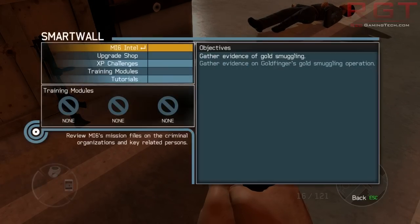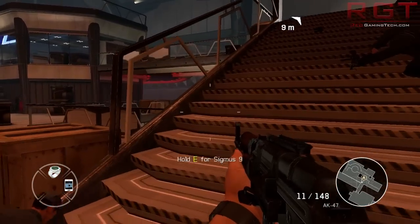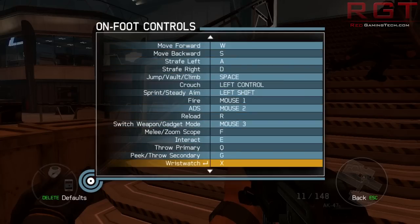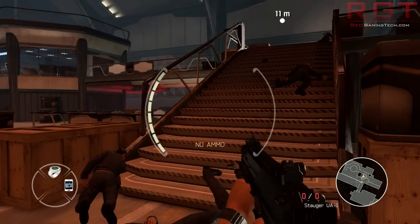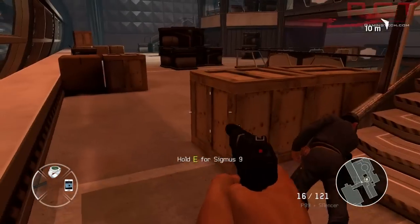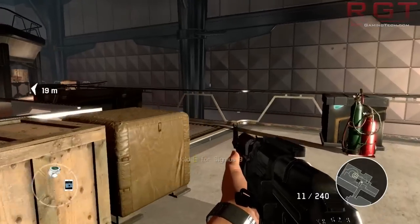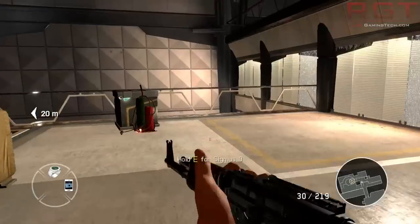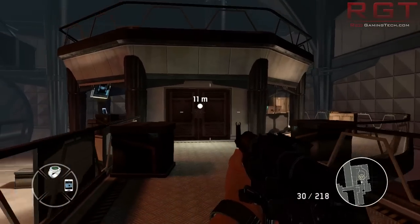How do we switch weapons? I can't believe I'm having to figure this out in a game. You have to click in the mouse wheel — you can't scroll. If you want to go from one weapon to another in one step, tough — that's just terrible. Also, for some reason when you stop running he stops reloading at certain points — that's silly.